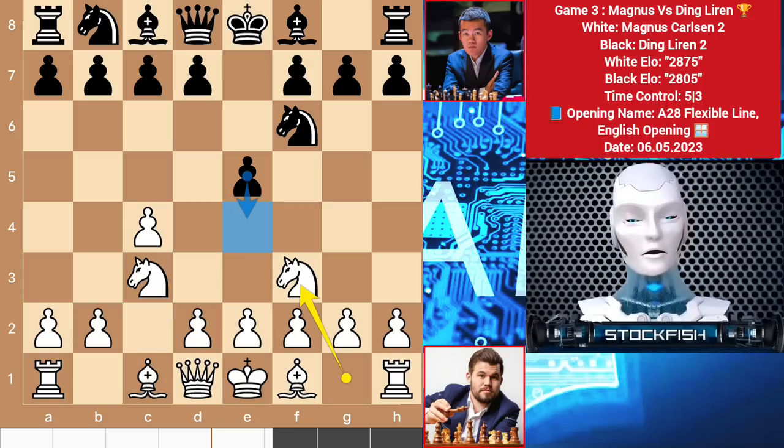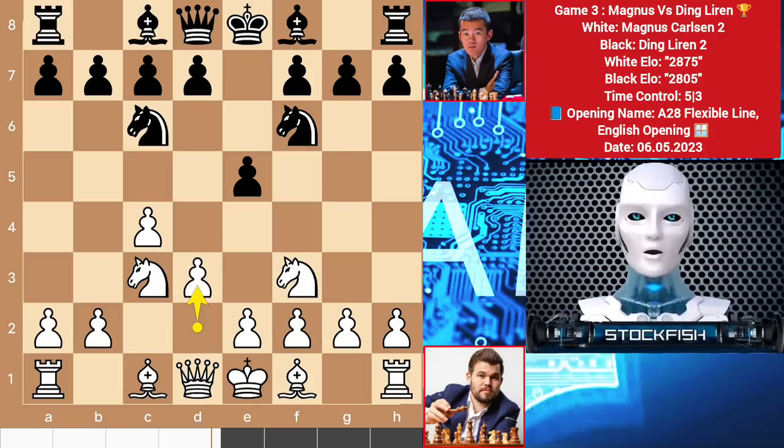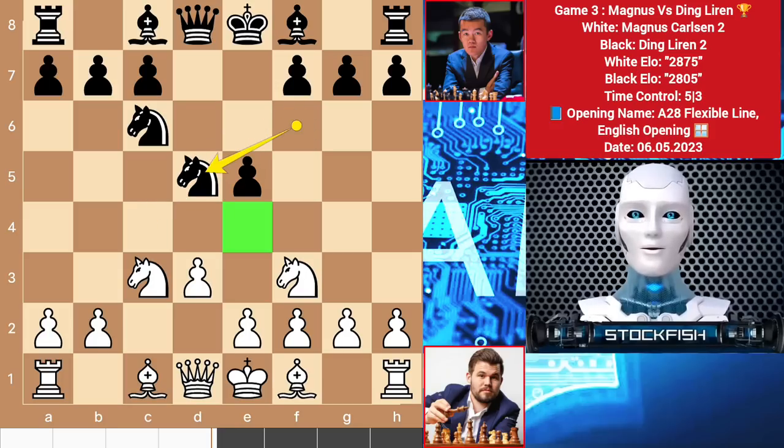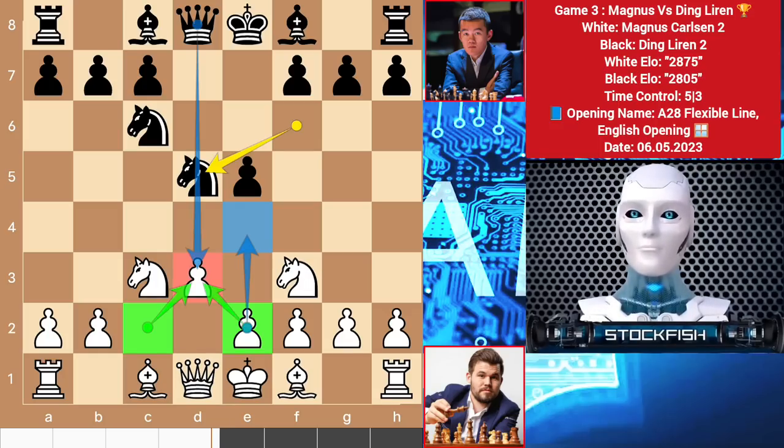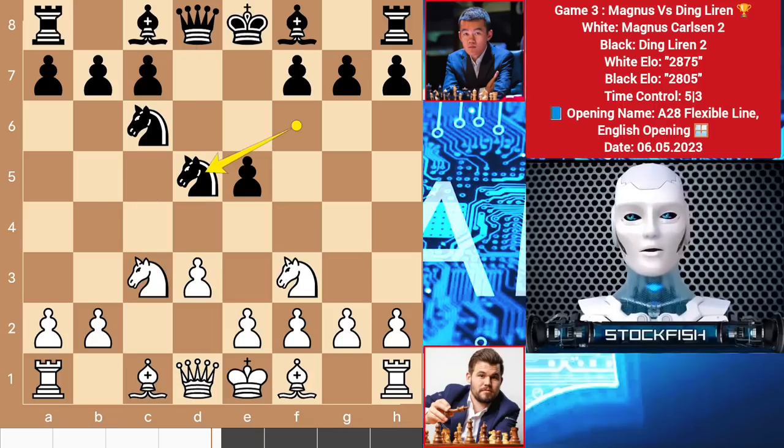So in this position we have knight c6, d3, and Ding chooses to play d5 to break the flexibility of the four knights. After takes takes, you may think I will play e4, but the problem is that the d3 pawn will be weak because it has no pawn to support it — it will be a permanent target for black, meaning you have to protect the pawn with your pieces constantly. So Magnus plays d3.